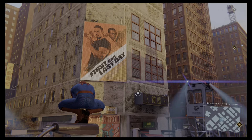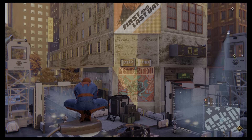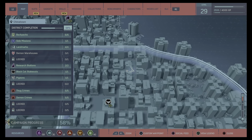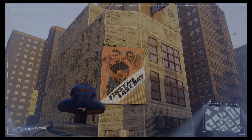Our next one — depending on when you're doing it in the game, I've just had Sable turn up, so they've got a checkpoint here. This is where we are on the map, right on the corner of that intersection, and it's this 'First and Last Day' poster.